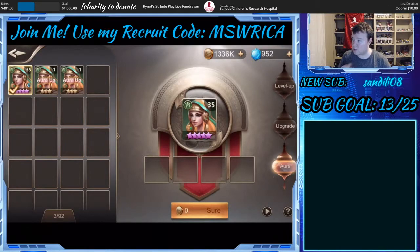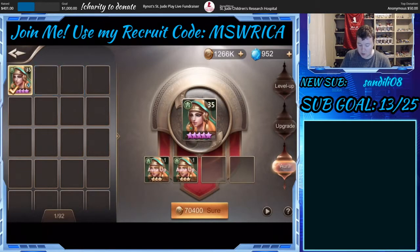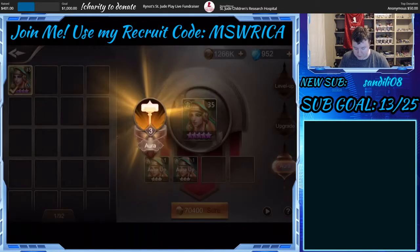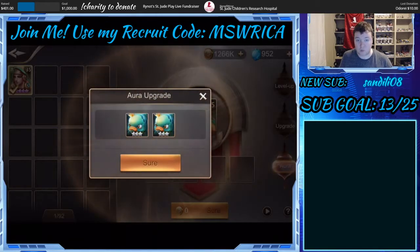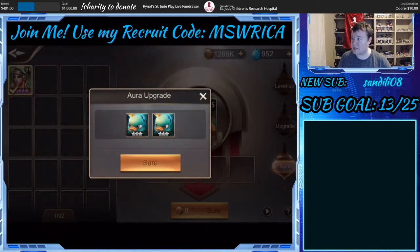So what you then do is you come to this aura feature — it's right under upgrade, and this is in the normal promote screen. You pick the other units that you want to sacrifice, and then you will hit the sure button. You will pay for the aura upgrade, and as you can see there, the aura went from level three to level five. The really cool feature about this is that you then get in return blue fishes at the natural star rank of whatever unit you increase their aura of.